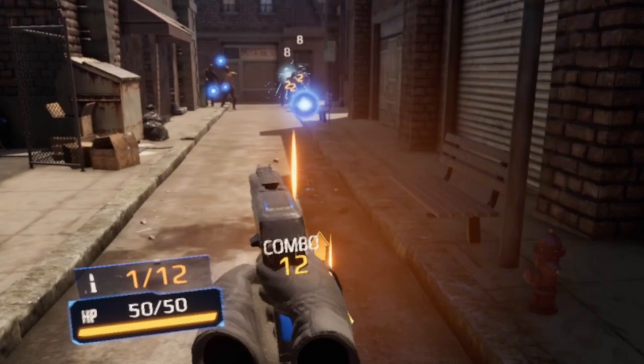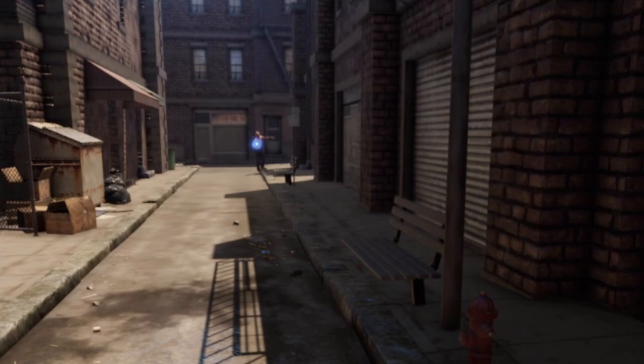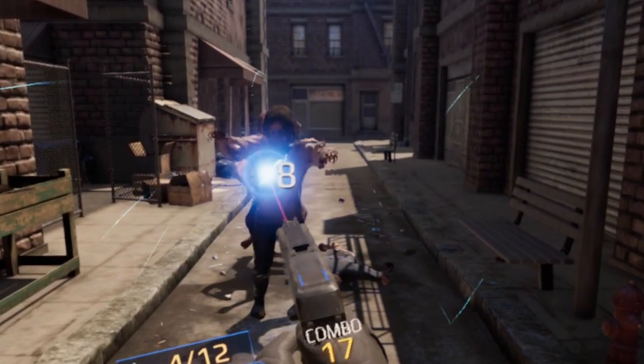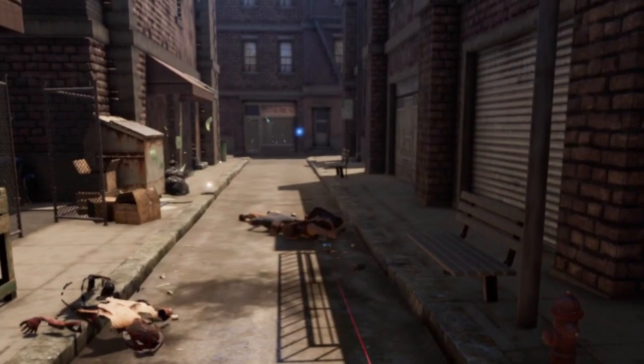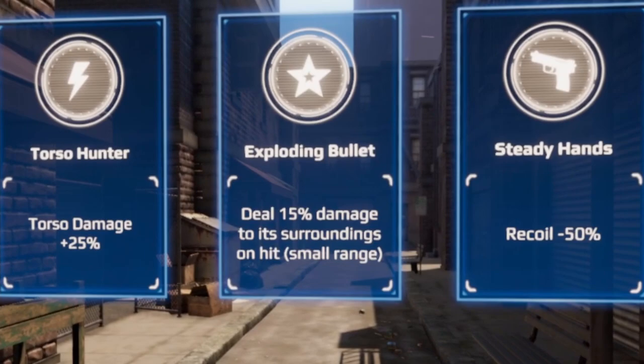Oh, that power was really cool! Wave cleared — it looks like the wave has changed. This game does seem to have a lot more depth than you first realize. I do like this ability section, it's really cool — it opens the way up to strategies. Torso damage — I'm going for torso damage, so I should get more damage hitting them in the chest.